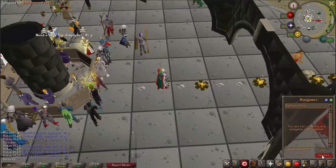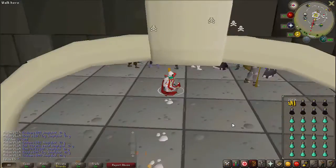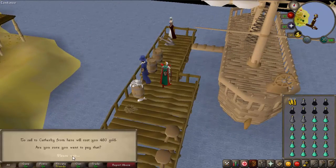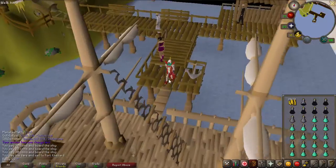To get there, you can use the Nightmare Zone Teleport and the minigame tab, but you can also take the boat from Piscatoris to Karamja, from Karamja to Brimhaven, then run all the way south until you reach the minigame.